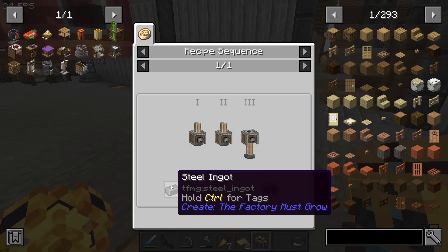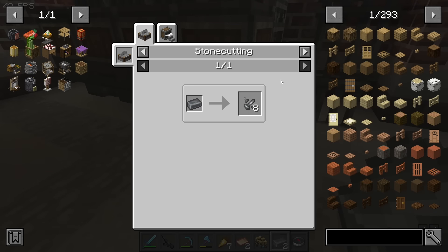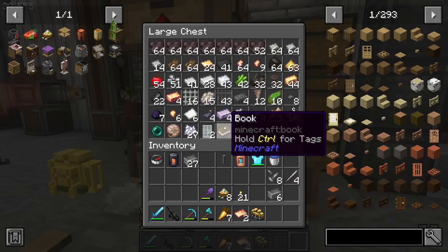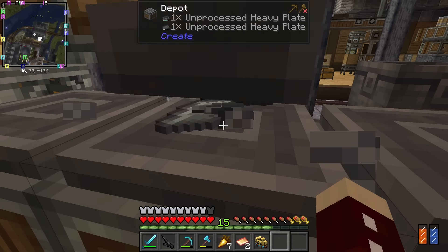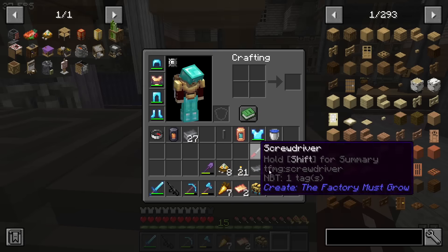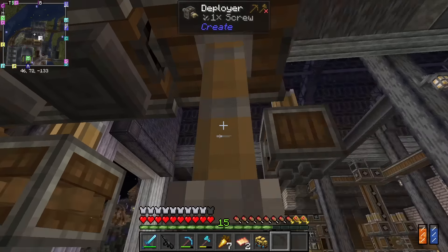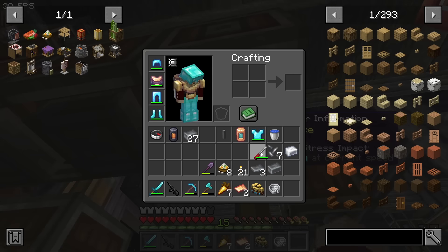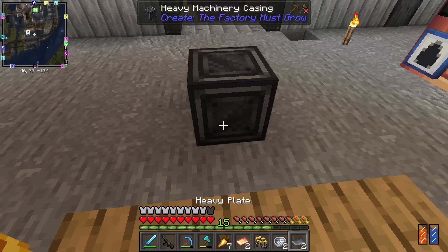I need copper sheets — that's easy. I need heavy plates, you just run steel through the metal press. And then I need steel mechanisms — that looks annoying. Screws you just do with a stonecutter; put this in and you get eight screws. I have aluminum, so that makes a screwdriver. If I put that there, that turns into heavy plates. The mechanism starts — it's only an 80% chance so I may have to do this again. You start with a heavy plate, deploy an ingot onto it, then aluminum, then a screw, then a screwdriver. It worked, and of course it has durability. And then a heavy machine casing — there, it's cool.